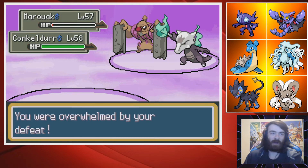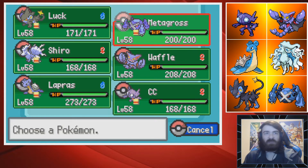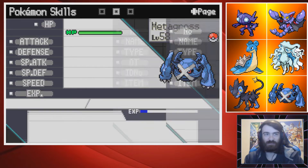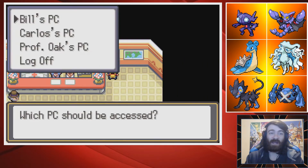Metagross acquired. We have this big old lad who is EV trained, trained up to Level 58 — Max HP, Max Attack, holding a Muscle Band with an Adamant nature. I decided not to go for the Shiny form as that would be extra money, and honestly Shiny Metagross isn't the craziest thing in the world. It's not max IVs because that would be expensive, and I didn't have the most time to go grab that many Nuggets.